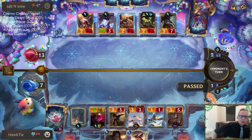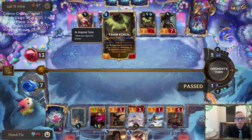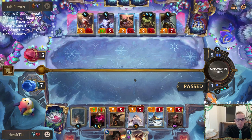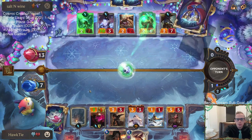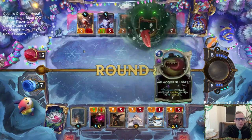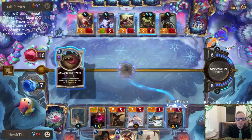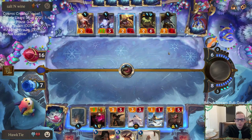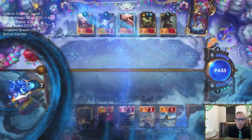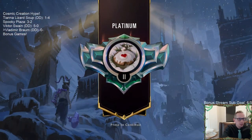Okay, one game didn't go too well for us. First game this Soraka/Tom Kench is really really good against generic units and that's kind of what we're playing. Their deck is great in this matchup. We were just locked up, we didn't have any outs.